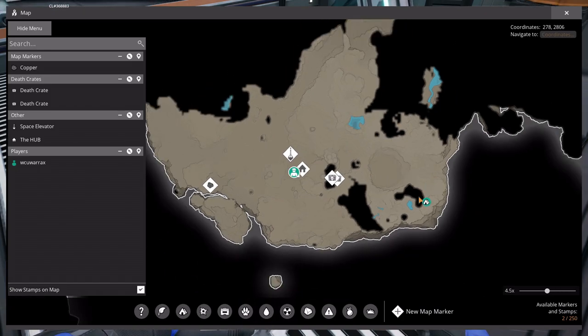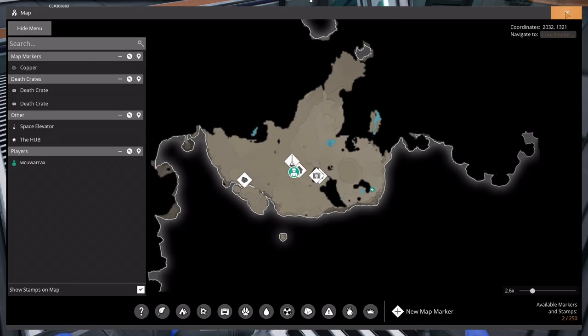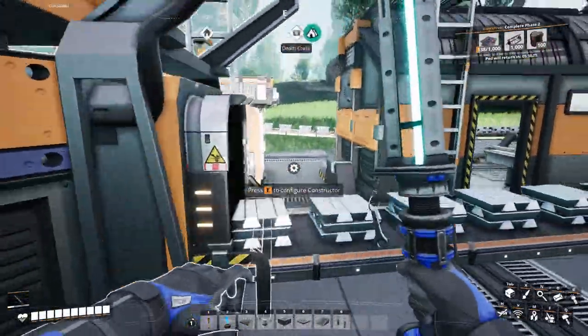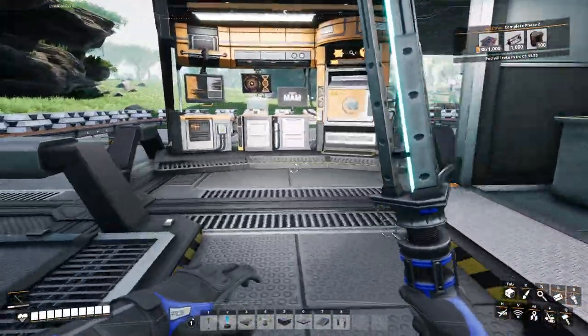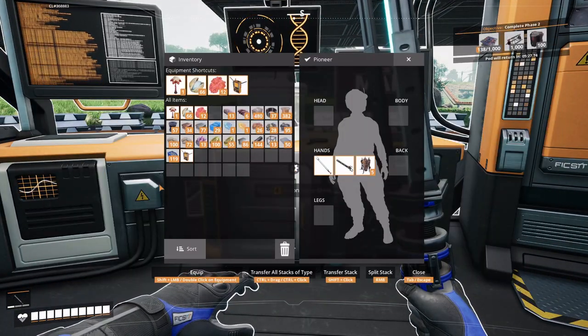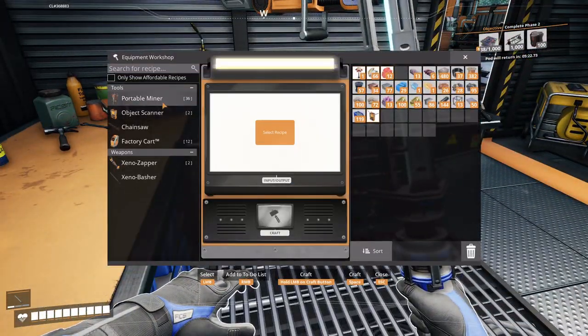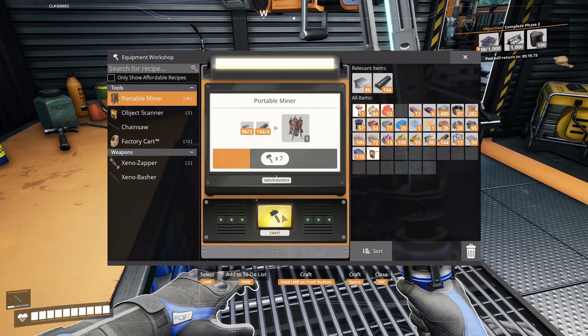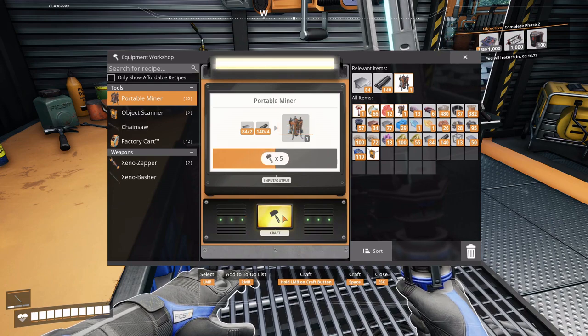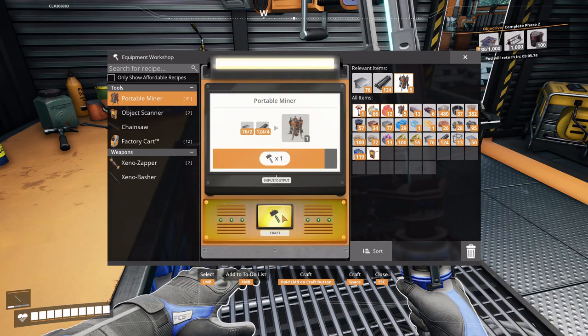Yeah, we explored to the east, explored to the west, got copper. So let's go ahead and explore more to the north. We have a hard drive being researched in the MAM right now, so we got eight minutes left on that. After that we can take the sulfur and do the sulfur. Let's grab a couple more - like 10 portable miners - in the event we find some more, or we can throw these down and mark it on the map.